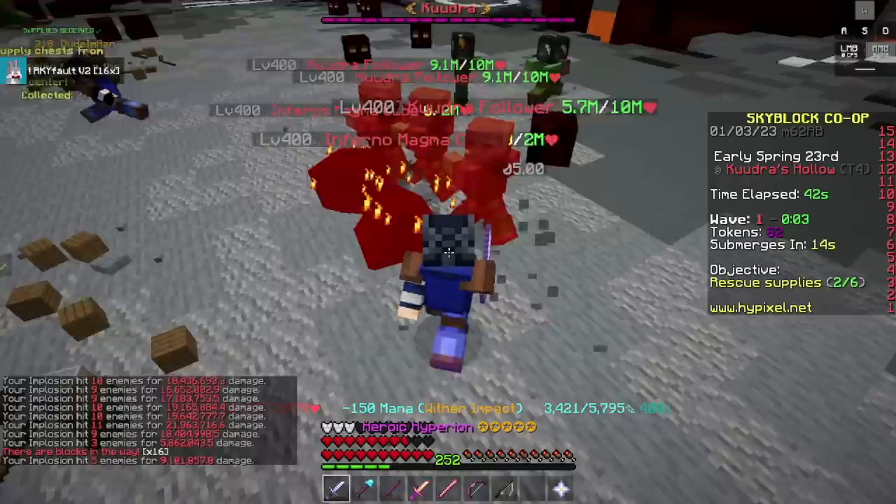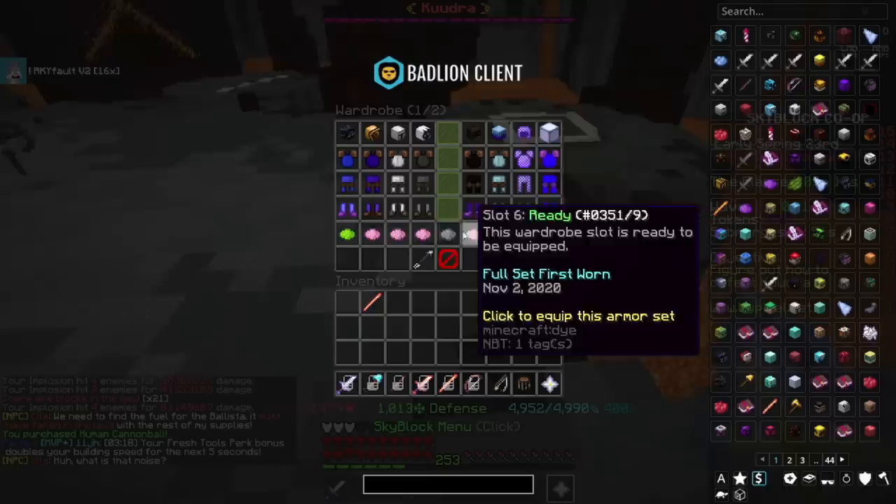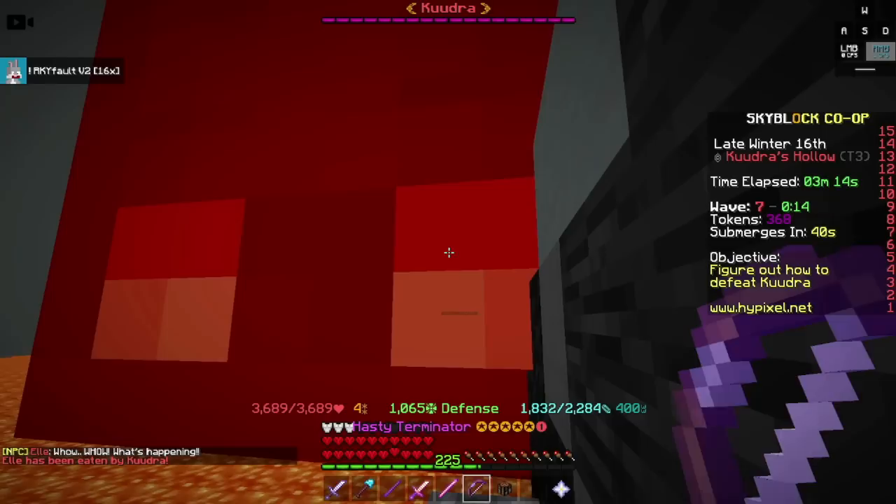For Phase 3, you'll want 1 stunner and 3 DPS. DPS players use the Terminator and Precursor gear setup with bouncy arrows. These players don't need to charge up the Ballista assuming your party is doing an insta-stun, and they don't even need to shoot orbs into Kudra unless the stunner dies. Their only job is to get to one of the 2 spots next to Kudra and use Terminator while spamming Precursor Eye — only do this when Kudra is stunned.